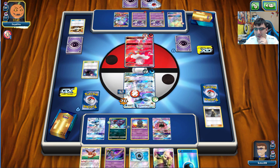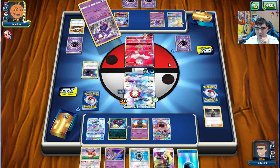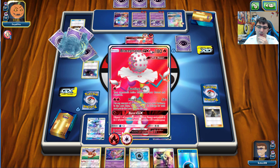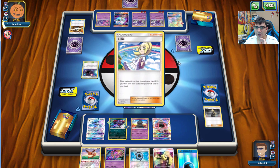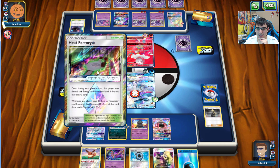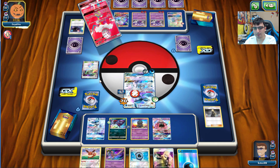Opponent goes for another Charge - that was a Beast Energy. Our opponent is drawing insanely well this game. A Mind Blown here will definitely knock us out - they don't even need to pitch anything from Blacephalon. They just need to get rid of the energies on their Naganadel to do it. Opponent takes a knockout. There's a Heat Factory, but we have a Devoured Field to bump that.